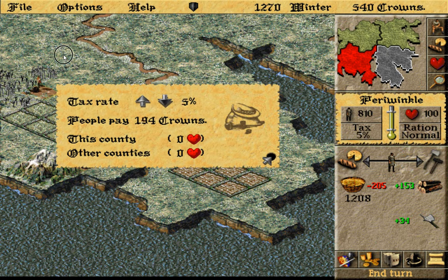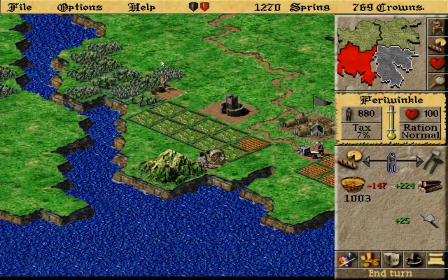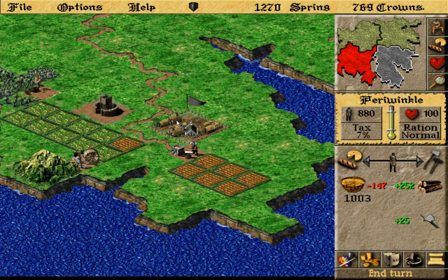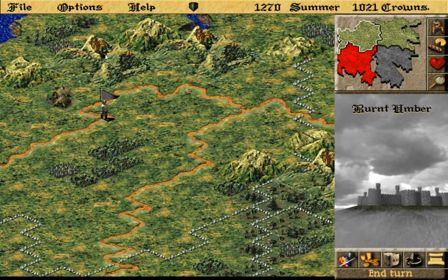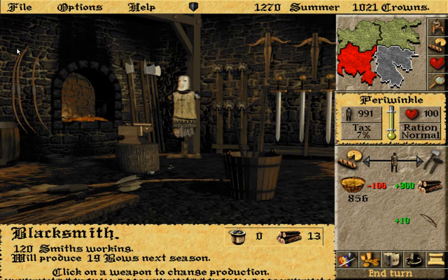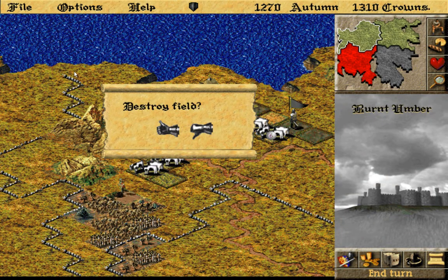We're back up to 100 happiness, so I'll go seven. Checking on weapons — still building pikes. Bringing this guy over. I'll just destroy as many crops as I can. Maybe I'll switch back over to bows here. Destroy these crops.